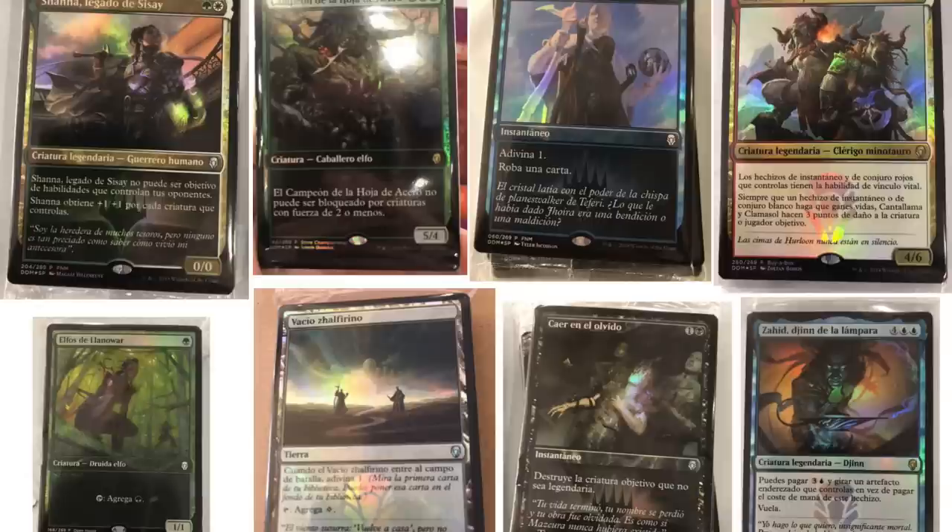It's a land where you play it, put it in play, and then you Scry 1, and it produces colorless, which is very good for Eldrazi because they don't care about the colored mana anyway. I actually prefer colorless. Next is a black card that has been talked about a lot — one and a black, instant speed, destroy target non-legendary creature. That's OP, very good for standard, and then we have a Jinn of some type.